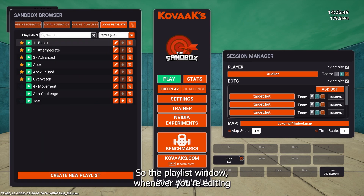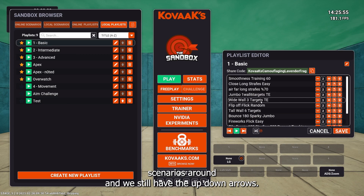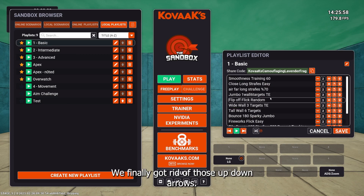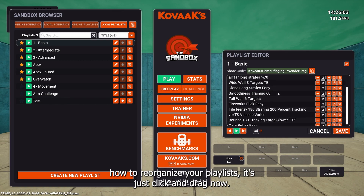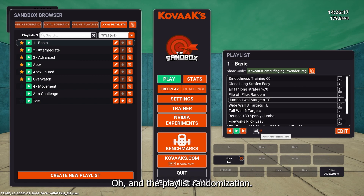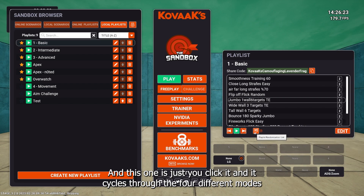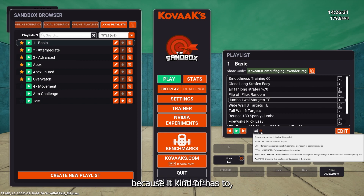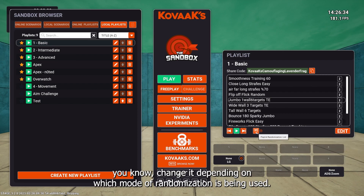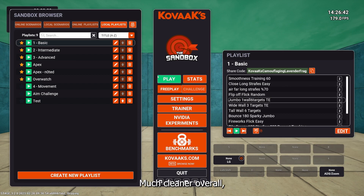In the playlist window, we previously had drag-and-drop for reordering scenarios but also kept the up/down arrows. We've finally removed those arrows — it's just click and drag now. For playlist randomization, instead of a dropdown we've made more space: you click it and it cycles through the four different modes. Be aware that every time you click it, it resets the progress of the playlist. All the text and descriptions are still there if you need them — much cleaner overall.